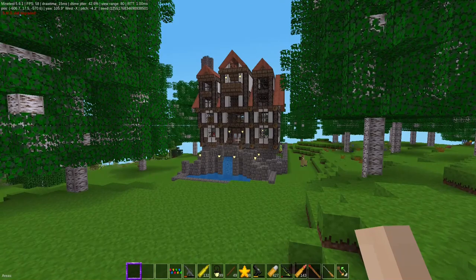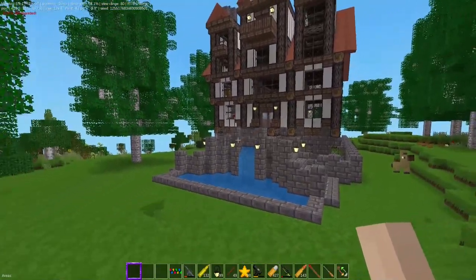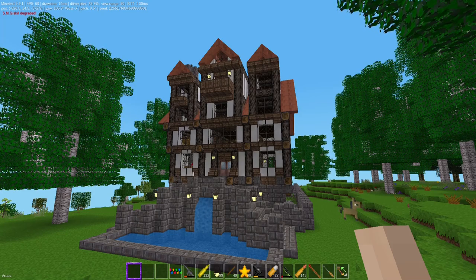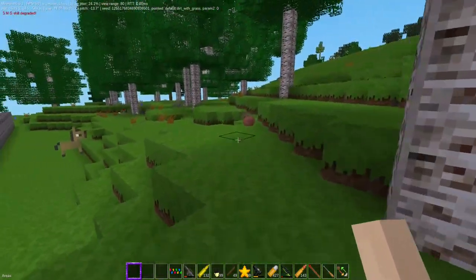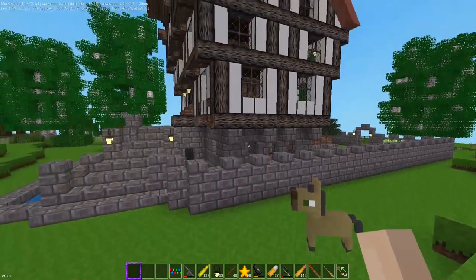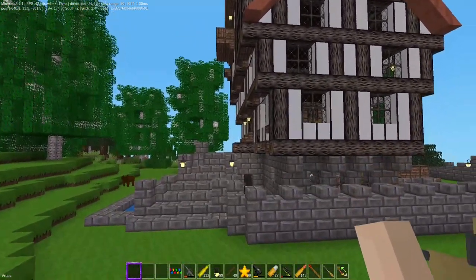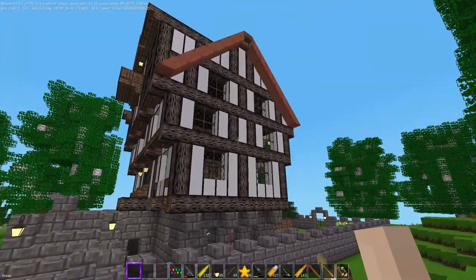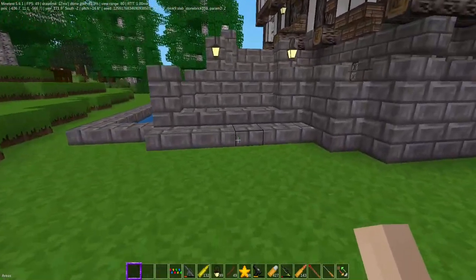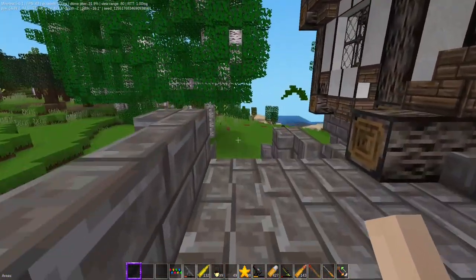Here is the completed house that I attempted to copy from Cool Villages. I finished it and took a lot of artistic liberties — it's my interpretation of it, and I think it turned out pretty cool. It is done. I added extensions on the awnings. I closed off this area here to create a walled garden and put a larger pool in because I like water features.